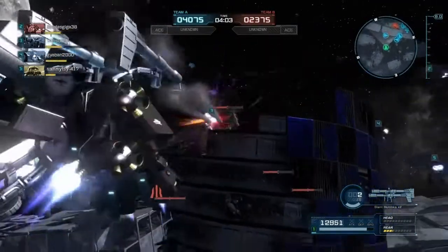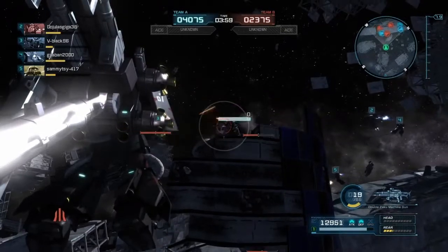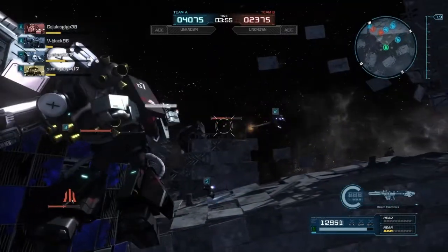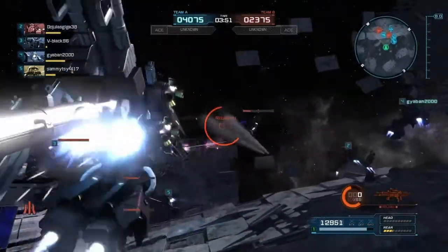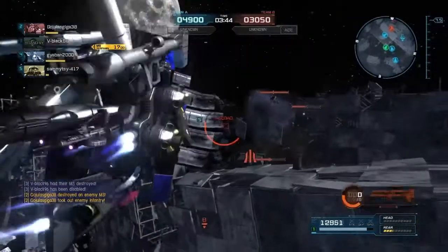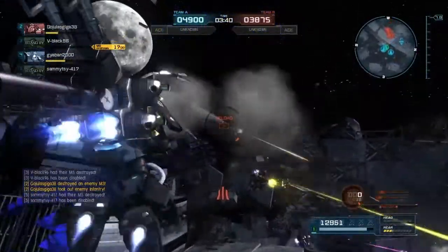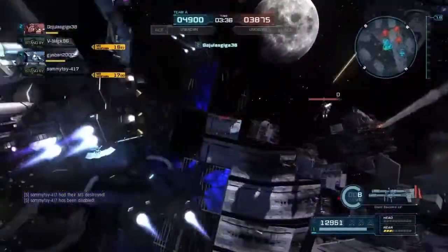I do like the animations when it's cycling through the other weapons, because those sub-arms are kind of a Thunderbolt trademark. I also like when it uses the Stormfaust — the arms come out and swing around to get the Stormfaust, and it kind of hesitates like it forgot what it's going to do, then goes again. Very odd, quirky animation for them.